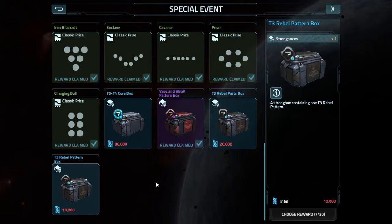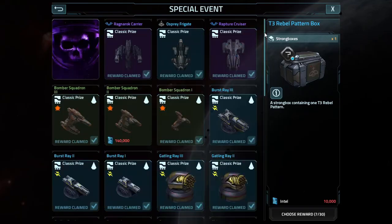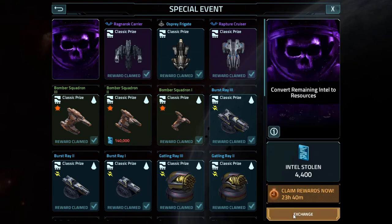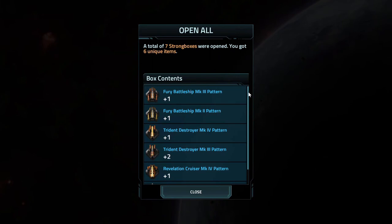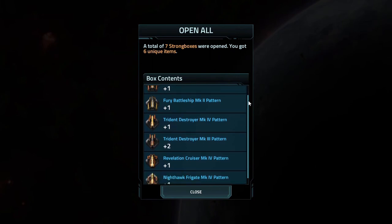Lastly, I had enough for 7 T3 rebel pattern boxes, and to exchange for 2.2 million revs with 800,000 antimatter. Those 7 boxes gave me 2 Fury, 3 Trident, 1 Rev, and 1 Nighthawk pattern.